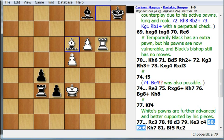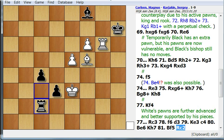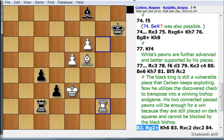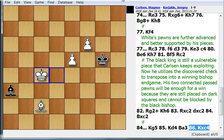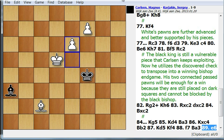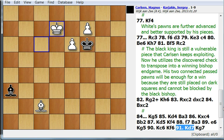Carlsen very accurately converted his advantage. He's threatening a discovered check, and he calculated things down to the end — even though opposite-colored bishop endgames are generally drawish, this one is not because of his two very advanced passed pawns. He gives a discovered check, the king goes, and then he trades off the rooks. He calculated very well that Black can't give up the bishop for these two pawns, so this is a win for white. Black just can't do much to stop these pawns. The bishop seems to be blockading them, but not really in time because they're too far advanced.